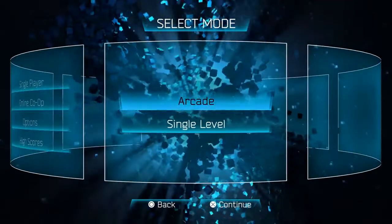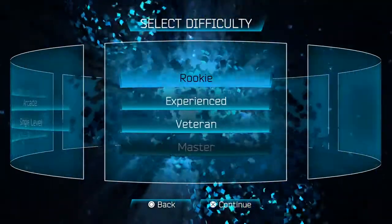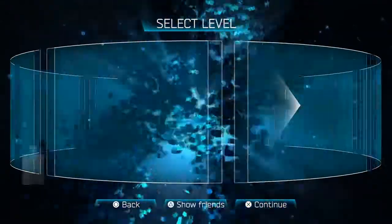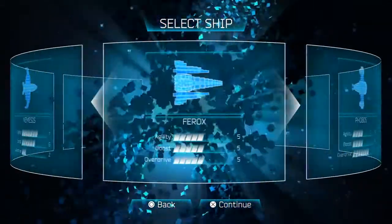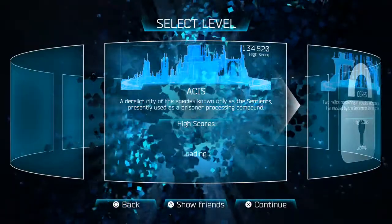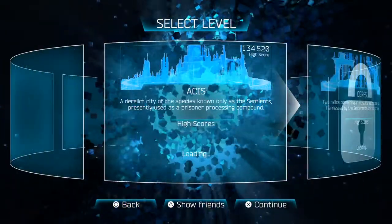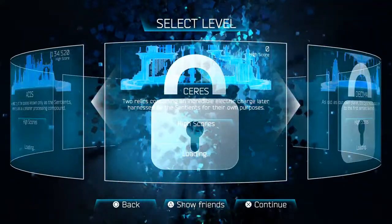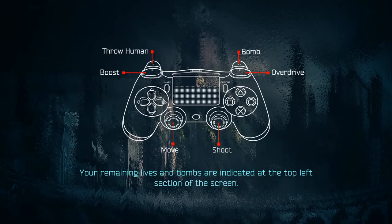I wanted to check it out and decided to do a quick look at it. So we're gonna go single level, we'll go rookie. There are three ships with different abilities but we'll go standard. I did this level before — looks like I can't unlock another one yet.